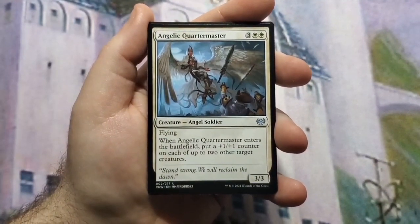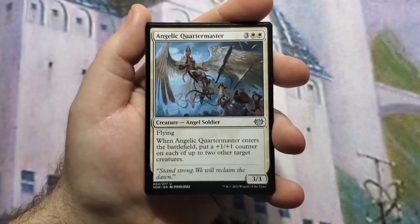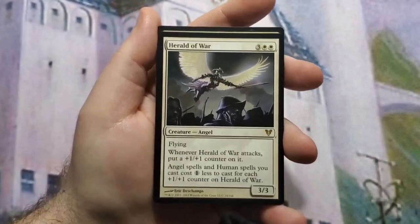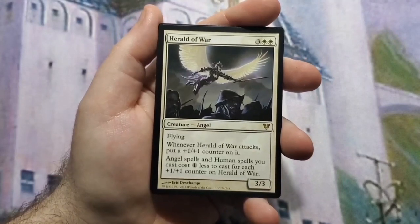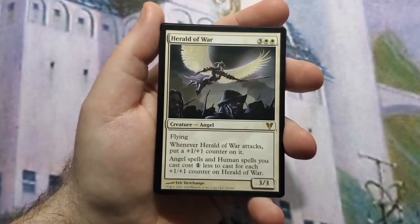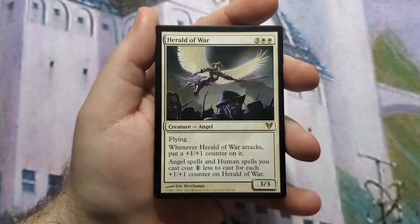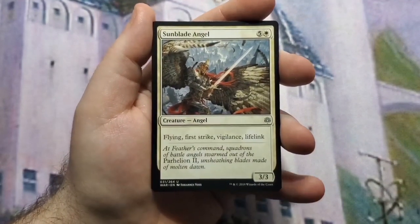Angelic Quartermaster enters with a +1/+1 counter and lets you put a counter on each of up to two other creatures, so it helps make your guys bigger. Herald of War is one of the more important angels — five mana, 3/3 flyer, when it attacks you put a +1/+1 counter on it so it grows, and angel and human spells you cast cost one less for each +1/+1 counter on it — it's the counters specifically that matter, not general power buffs.